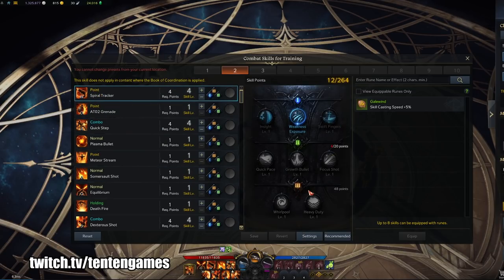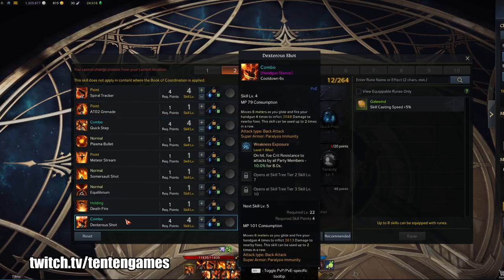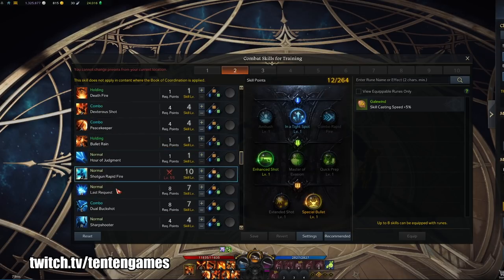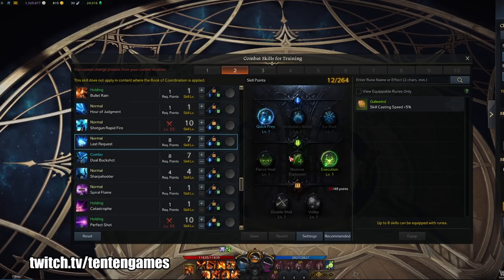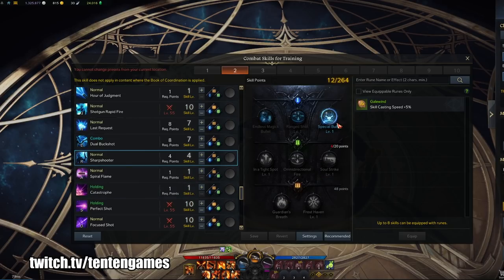Starting off, we're going to use Spiral Tracker with Weakness Exposure, Quick Step with Excellent Mobility, Dexterity Shot with another Weakness Exposure, Peacekeeper with Excellent Mobility, and then put 10 points in Shotgun for Tight Spot, Intense Shot, Special Bullet, Last Request, Quick Prep, Execution, Skill Buckshot, Tight Shot, Chance Fire, Sharp Shooter, and Special Bullet.